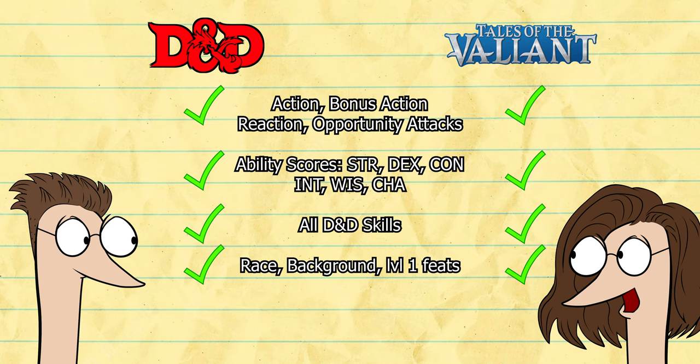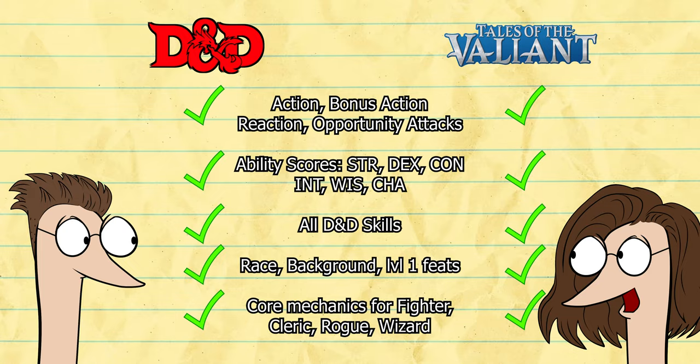Do you know the core mechanics for fighter, cleric, rogue, and wizard — such as battle maneuvers, channel divinity, sneak attack, and arcane recovery? Yeah. Congratulations! You understand 90% of this game.